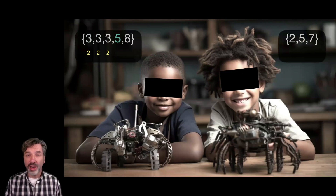For the 5, how many numbers in the girl's robot are more than that blue 5? There's only one — it's only the 7. So that gets a 1. How many numbers on the girl's robot are more than 8? Zero. That's easy.